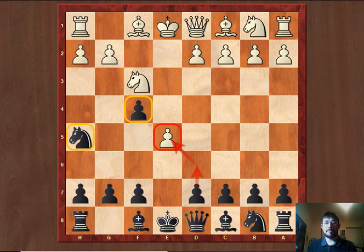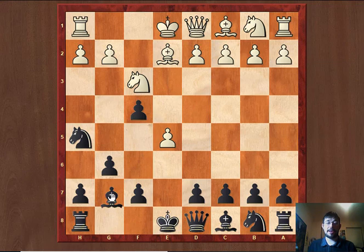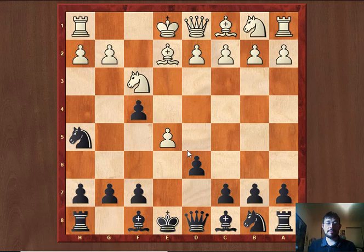And after, for example, Be2, we can either play g6 and safeguard our King with the fianchetto before playing d6. Or we can even start with d6 first — if white were to take, it would just help our bishop get activated, and in turn defend their f4 pawn from attack.